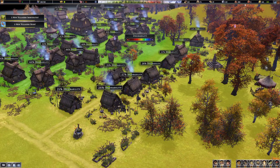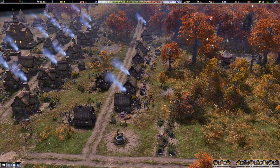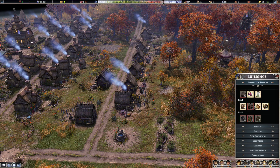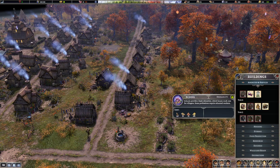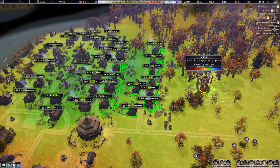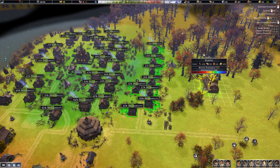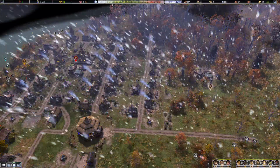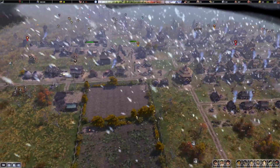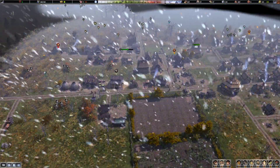These are already homesteads, these need to be brought up — so we need a school. Let's put a school right next to the market. Raiders are not a terrible concern because we're so poor at this point — sitting on 140 gold, which I just dedicated 100 of to a school.